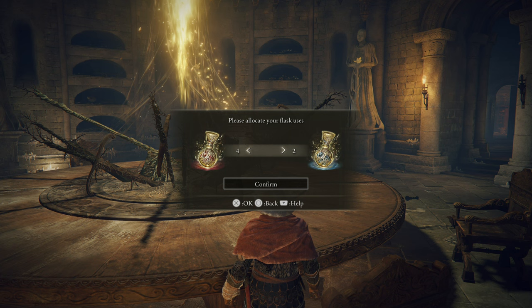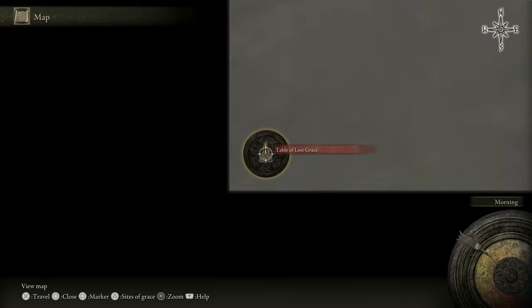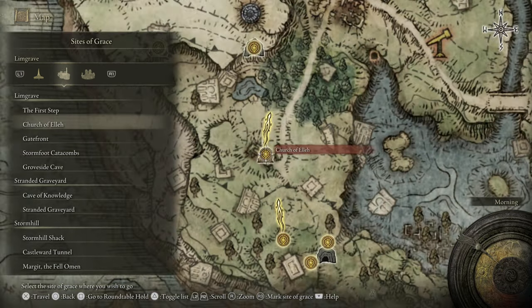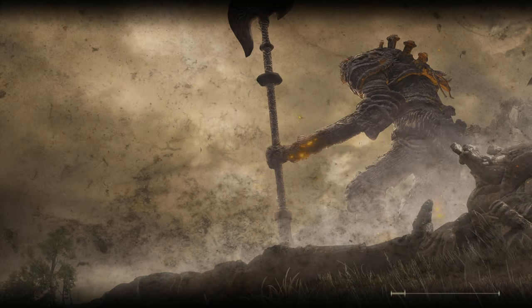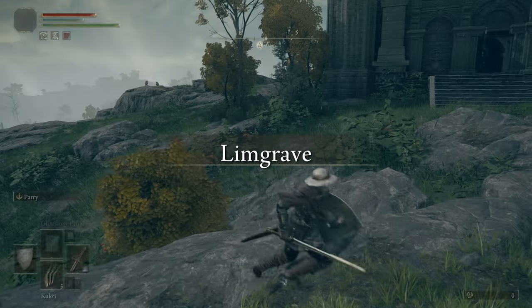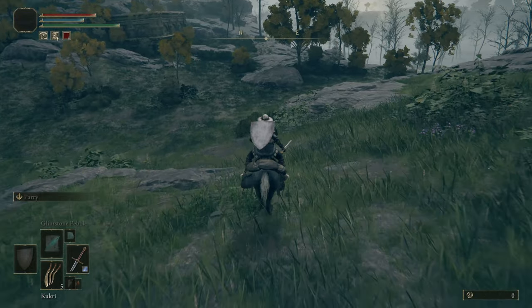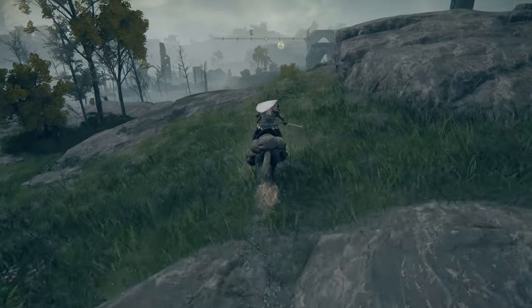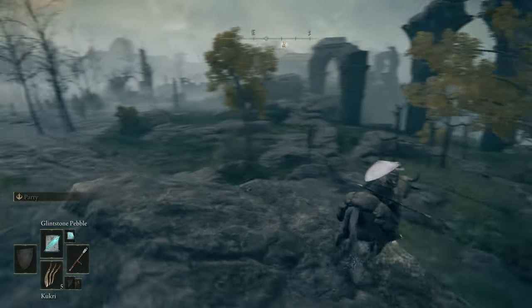Do we want to reallocate? I think four and two is good. We'll head back to the First Step to retrieve those runes. It's almost a wrapping-up point, but I'm actually pretty happy with how this went — finding Roderika, giving her the Chrysalid's Memento from her men, getting a Golden Seed out of it. More importantly, we actually did kill the Tree Sentinel.